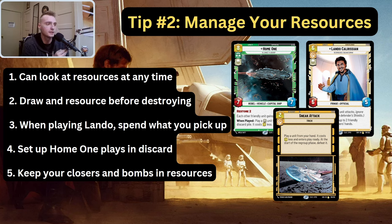Sub-tip five: keep your closers and your bombs in your resources to pick up with Lando. Cards like Change of Heart or Sneak Attack — keep those in your resources, as well as things like Home One, Reinforcement Walker, and Ewok Reinforcement. That way, when you pick up resources with Lando, you have a better top end. It'll help curve out your top end — instead of picking up a Battlefield Marine, you can pick up a Home One. Don't make the mistake of having your resources be full of events and units that'll be irrelevant late game.